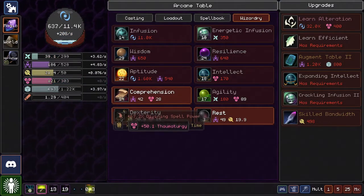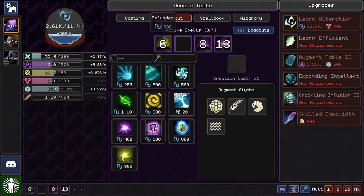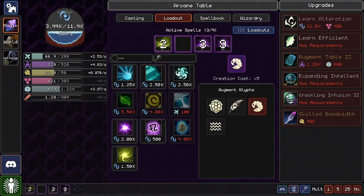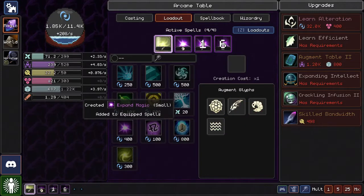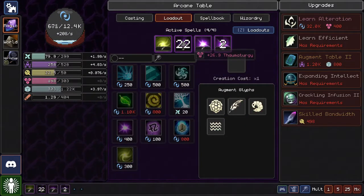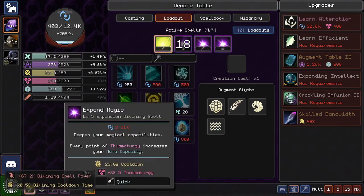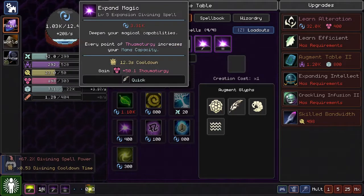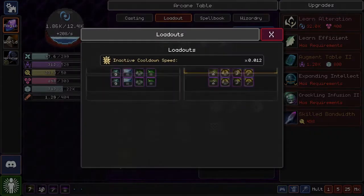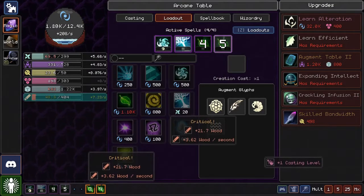Get Thaumaturgy back. Honestly, Attune Orb — you're just not a good spell. It goes to 22 seconds. I have no mana — what am I doing? Oh no, is it all wasted? What am I doing? Critical — double crit! Hey, let's go. Got a bunch of wood. We can upgrade our Conjure Wood — I just need more knowledge. The constant balance of getting resources and then not having the mana for them.